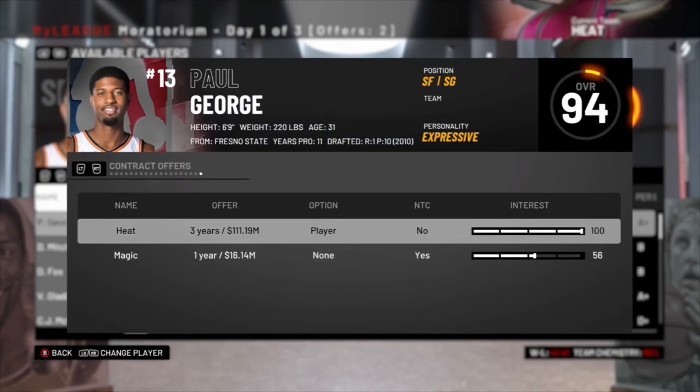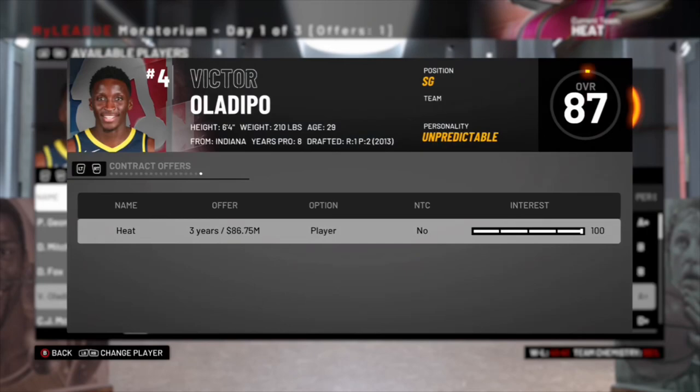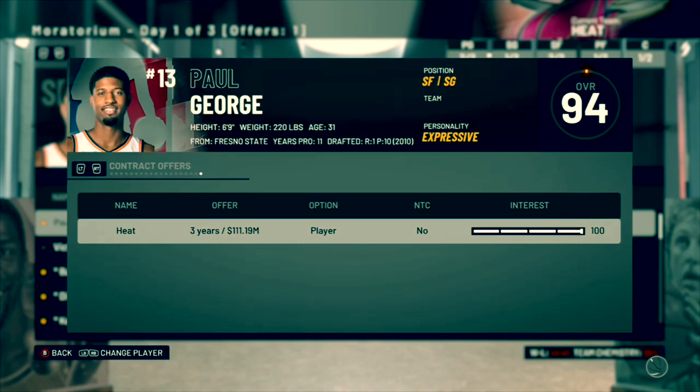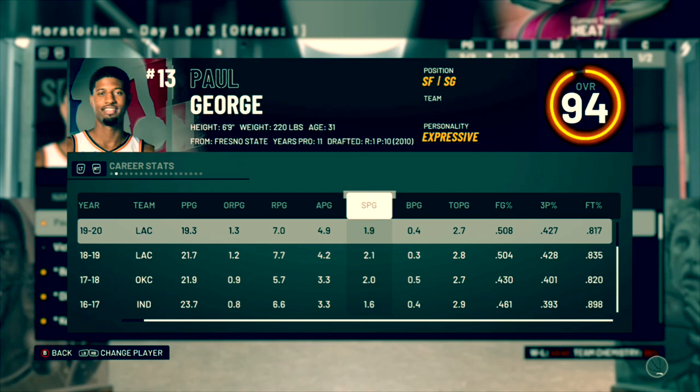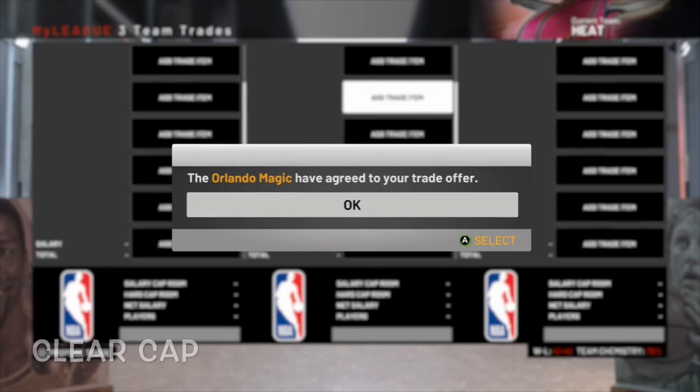Victor Oladipo is also available in case we don't get Paul George — he'd be a nice fit with Jimmy Butler. But we actually get Paul George on the team, and it makes sense — Miami is one of the biggest markets in the NBA. We're giving him his money. There's also a small trade here — getting rid of Myers Leonard, which is going to allow us to bring back Bam Adebayo and hold his rights. He's a restricted free agent so this is going to be a huge trade for us.